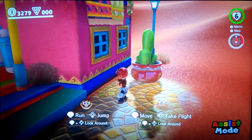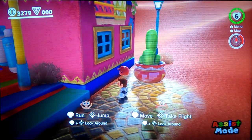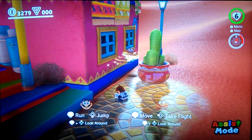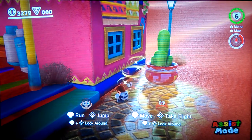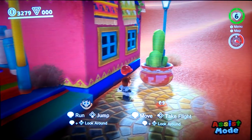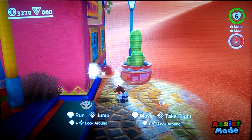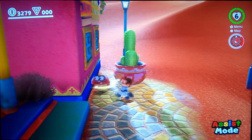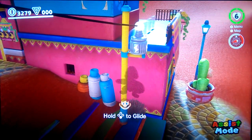You probably already know about this glitch, but you can crouch and shake Cappy and he will go through the building. You have to be at a decent distance from the building and you have to be crouching. I don't know why you have to crouch, but there you go — he'll just go through and you can grab Glydon.